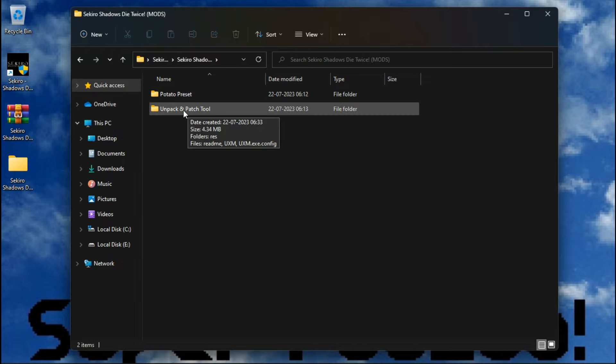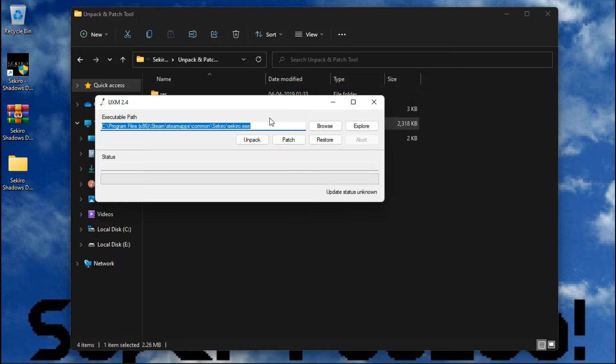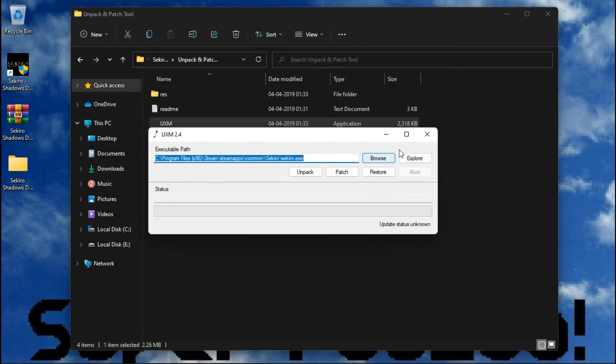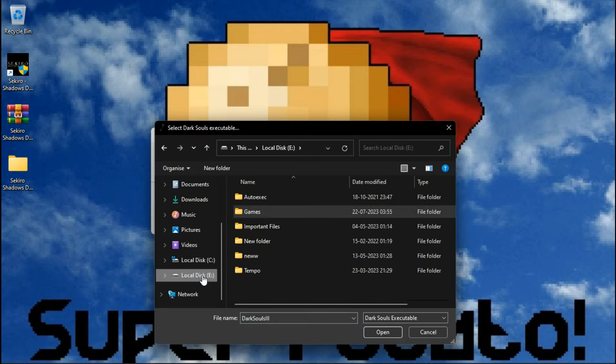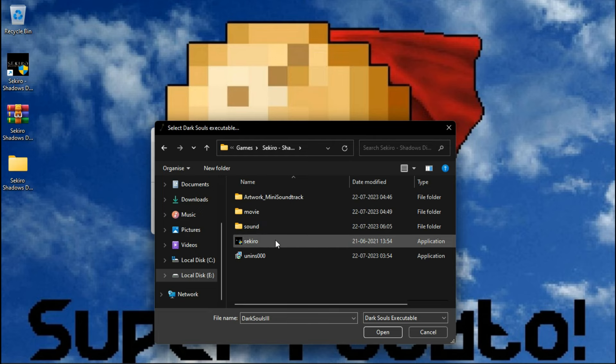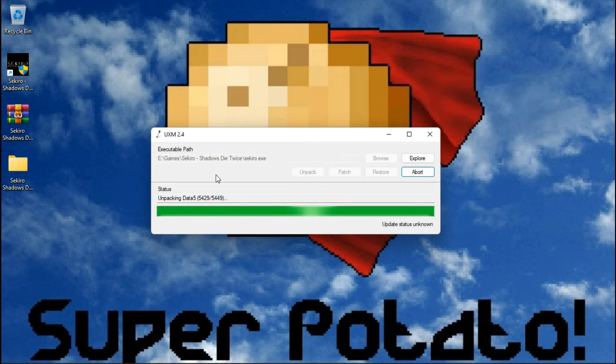Open the folder and launch the application. Click here and select your game executable. Click on Unpack — it will take some time to unpack all the files. Now close the application.